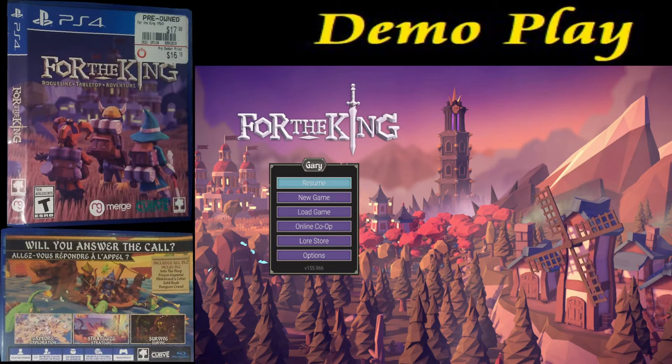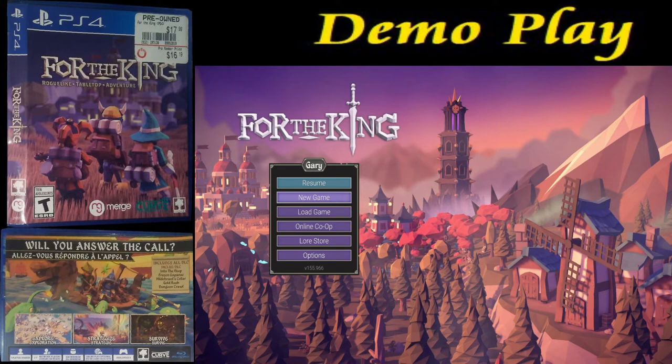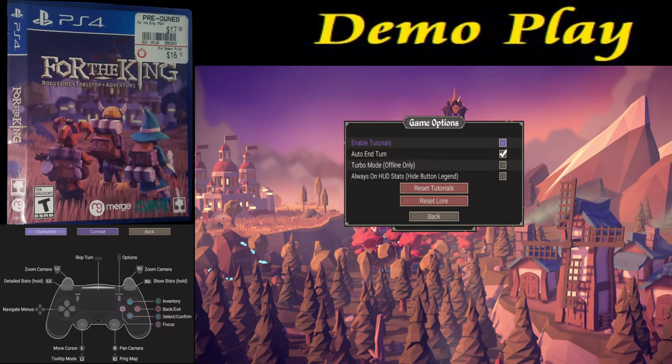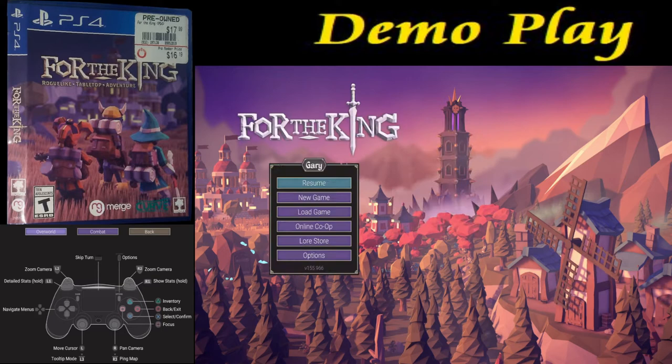We finally have the game loaded up. Before we start a new game, we're going to go down to the very bottom where it says Options and make sure we have it how we want. If you go down to the third thing that says Game and click on that, you can either enable or disable the tutorials. There's an Auto-In Turn, which I found very helpful, and a Turbo Mode if you want. There's a bunch of different options there so you can set the game however you want. We're going to go back out of there with the circle button and try a new game.